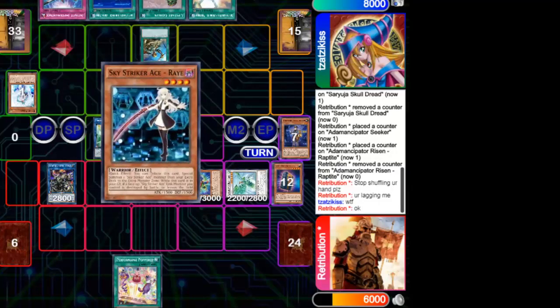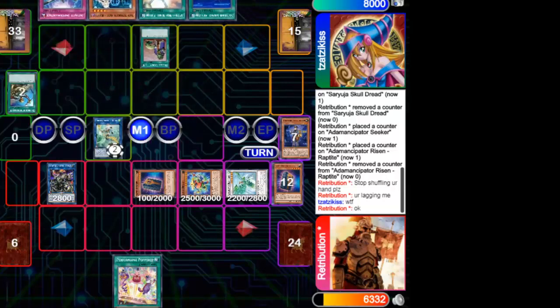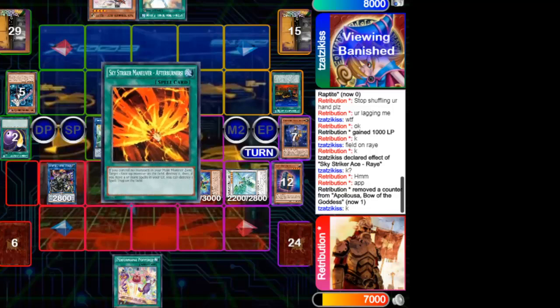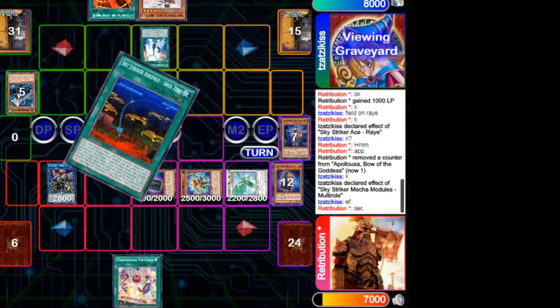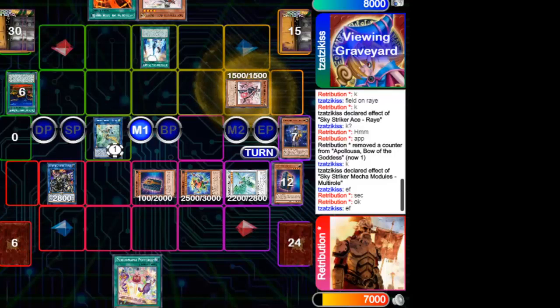The Sky Striker turn starts well with an Infinite Impermanence top-deck, which is used against Gate Blocker. He searches Ray with Rhoda. This tip in Sky Striker is very important: as long as you have the field spell and Sky Striker Ray, you can take advantage for free — targeting a monster with the field spell and chaining the Ray effect to summon a Sky Striker Link, adding a free card without destroying any of your own. He also uses the Sky Striker multi-roll effect to destroy it and bring a Sky Striker Ace from the deck.